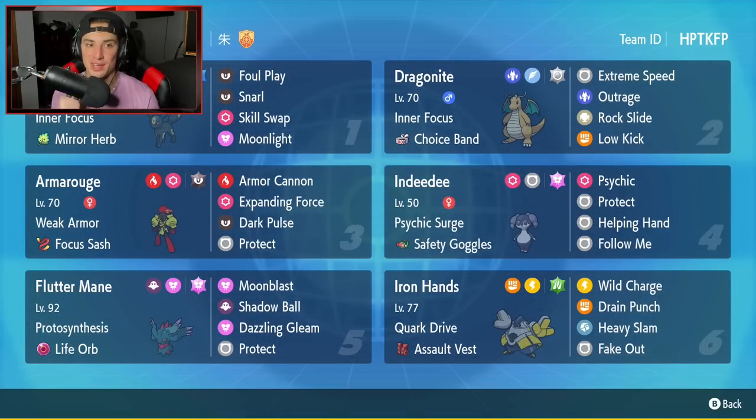We got Umbreon in the top left corner. Umbreon is one of those Pokemon that everybody loves to use — it's super decent on the rank ladder and really great in certain situations. It's got Inner Focus as its ability, the Mirror Herb as its item, and it's rocking Foul Play, Snarl, Skill Swap, and Moonlight for a nice moveset for a bulky Umbreon.